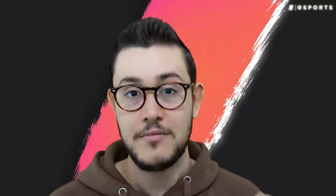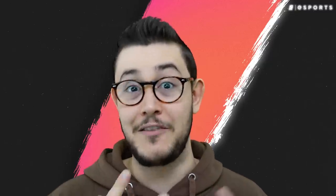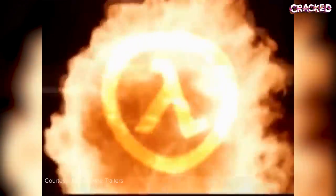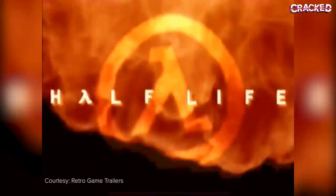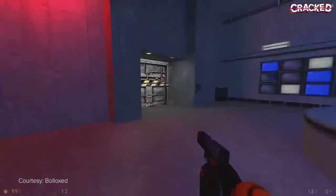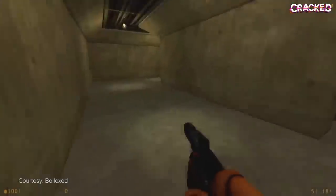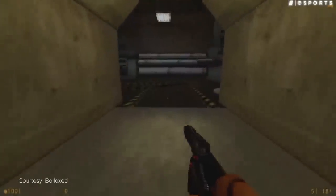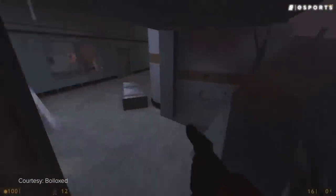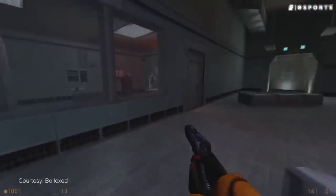Unfortunately, Quake's developer, id Software, weren't really thrilled that fans were finding ways to exploit the game's movement infrastructure, and tried removing it from future titles. But in 1998, Valve released one of the most influential FPS games ever: Half-Life. Half-Life was built on a modded version of the original Quake engine called GoldSource, and while id Software was trying their darndest to remove movement exploits, Valve didn't really seem to mind.